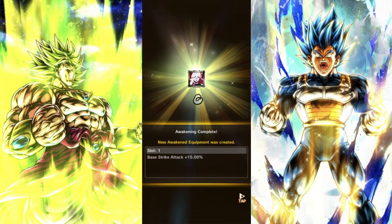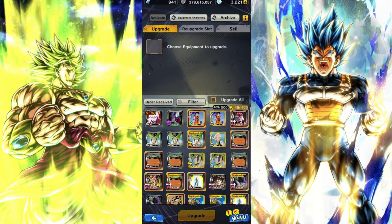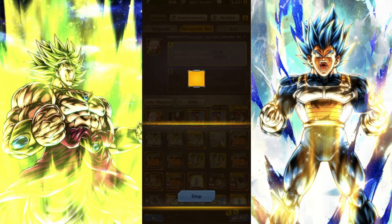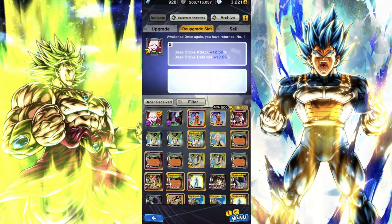You just have to reroll it — it's not too difficult. You can see there, you got Z. You reroll it as much as you can to try to get a perfect slot — that's why you need those souls for this equipment. I would obviously try to reroll your equipment when the bonanza is going on, so you get much higher odds of actually getting it perfect-slotted, instead of right now where the rates are pretty bad.